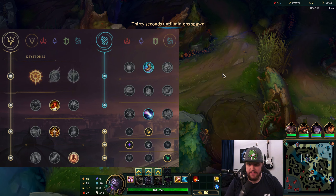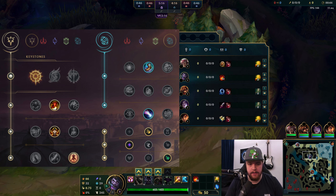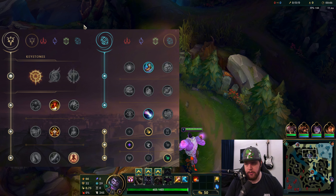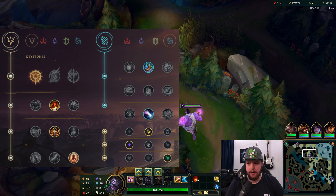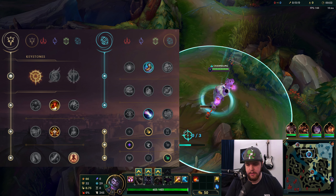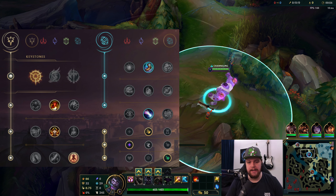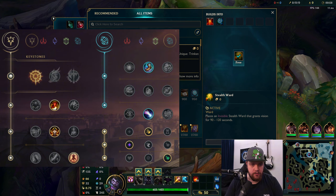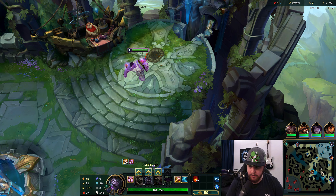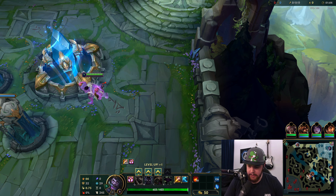It's time for a Mundo game. I'll be playing this one against a Xin, which should be okay matchup-wise — he can't get a knock-up on me due to my passive, and there's nothing else he can do against that essentially. I do have to be a little careful though because he is a pretty strong early game champion, but if I land my cleavers correctly I should do a good amount of damage.